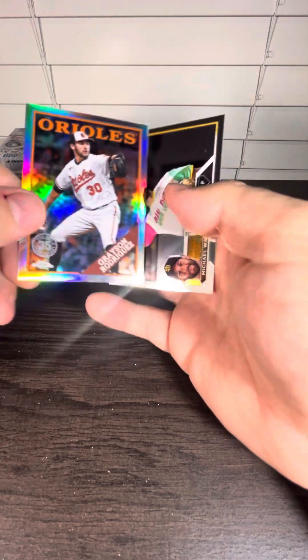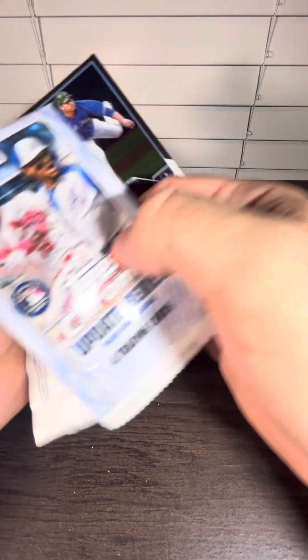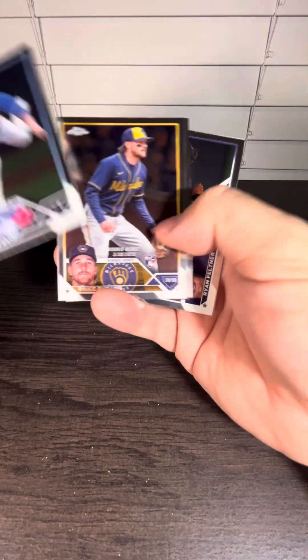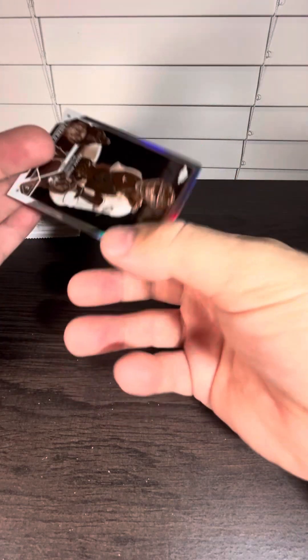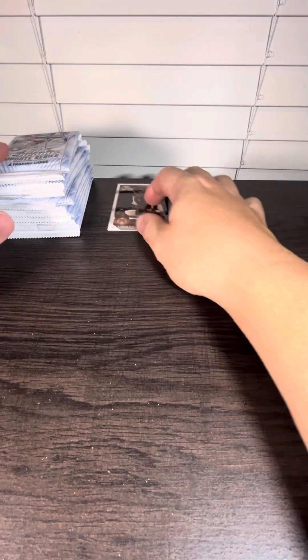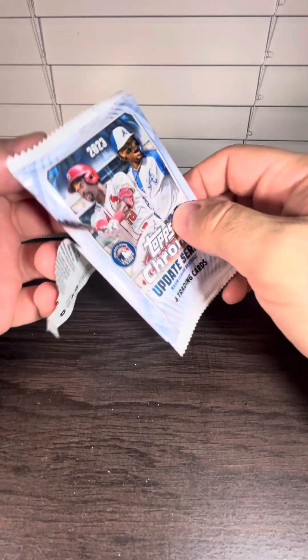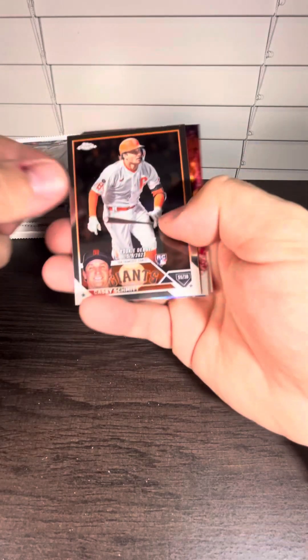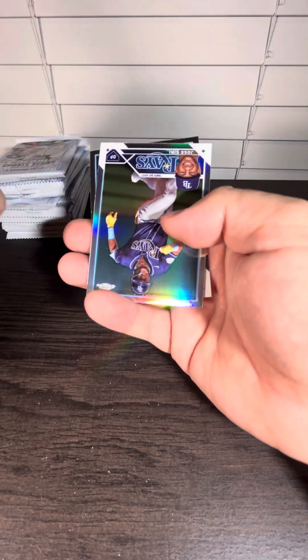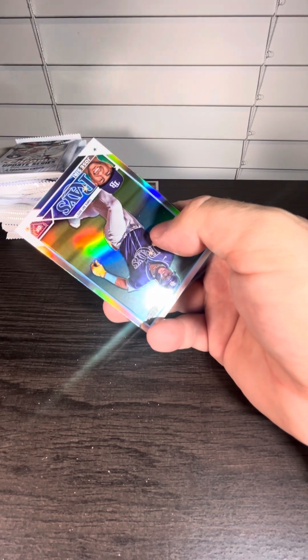Grayson Rodriguez rookie card right there — not numbered, but it's a good rookie. Got a Logan O'Hoppe sepia, not numbered, rookie debut. O'Neill Cruz — we like O'Neill Cruz. That one's not numbered either.